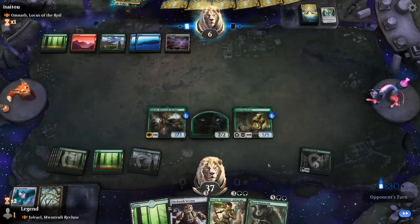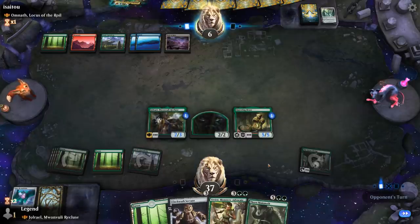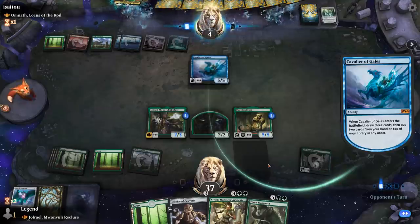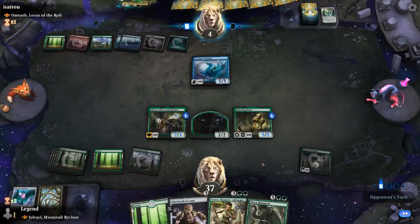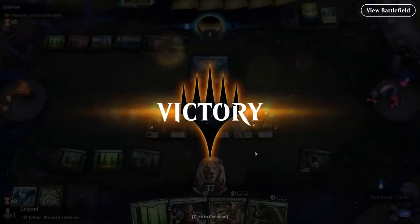We're looking good here. Got our card advantage engine, nice board pressure, and more goodies in hand. Cavalier of Gales — it's gonna be the victim of my Thorn Mammoth. They've got two mana left over and yeah they're just dead on board here. Sweet, we even survived Ugin the Spirit Dragon. On to the next one.